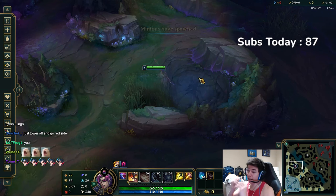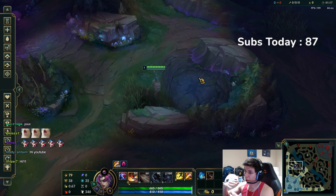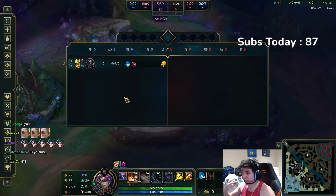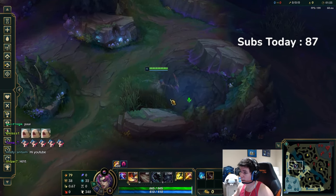First things first, we're going to go over a very generic clear — this is your standard full clear. This is something I would recommend that a lot of junglers in any elo below Masters look to utilize. The number one rule I want to integrate in your mind is: if you're playing below Masters, you kind of just always want to path for pot.